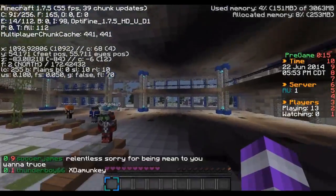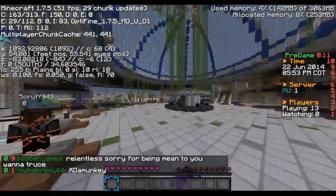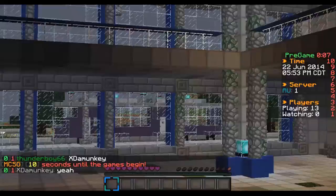All right guys, we're back for another video of MCSG and this one's quite different. We're doing a chest route guide on Turbulence and we're going to go north — there's a tito over there and then the helicopter.